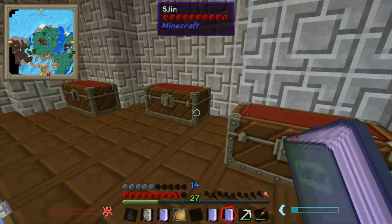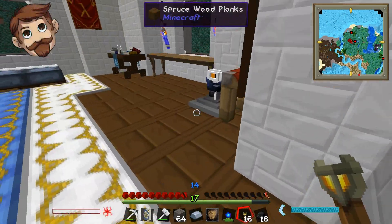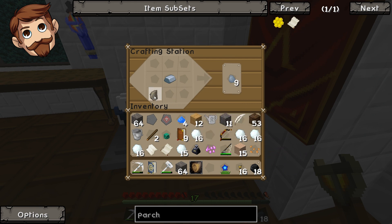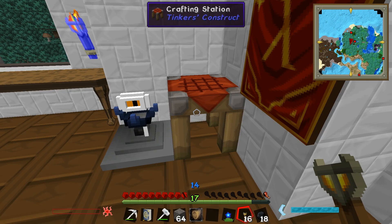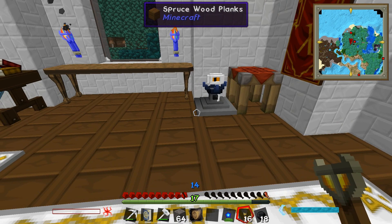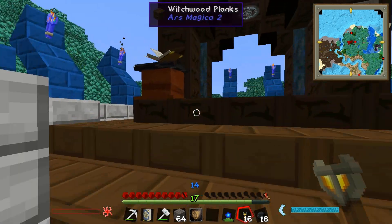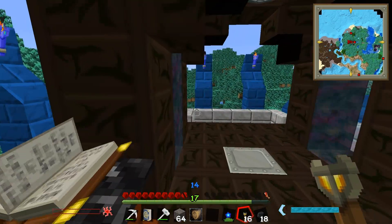I think I've got everything I need to make my spell, I'm pretty excited. I've got the runes as well. I just need some lapis — where did you put it? It should be in the minerals chest at the bottom in the smeltery.